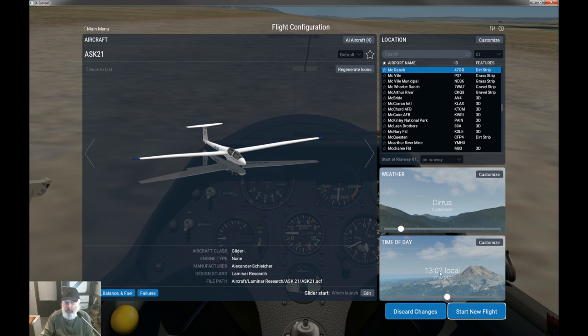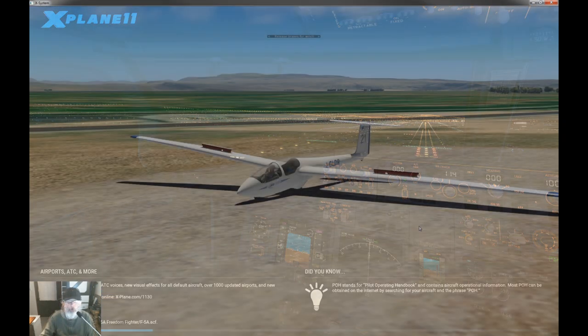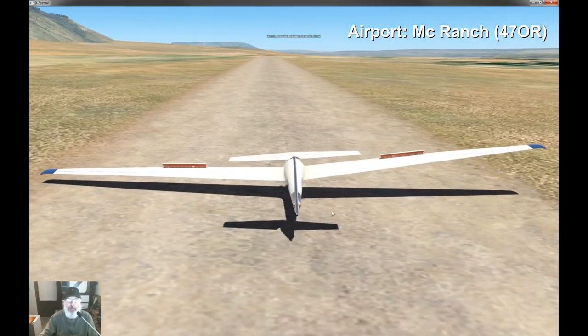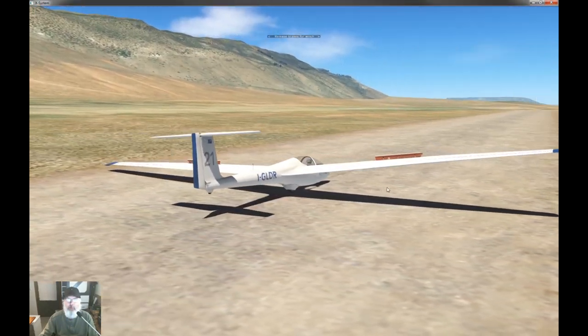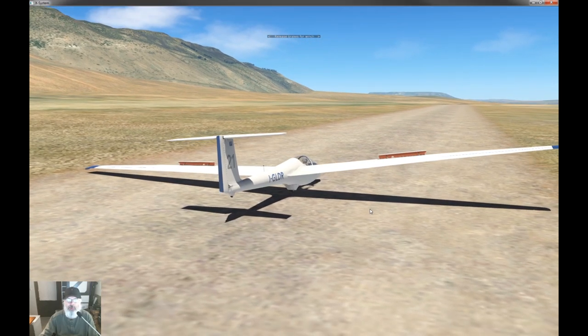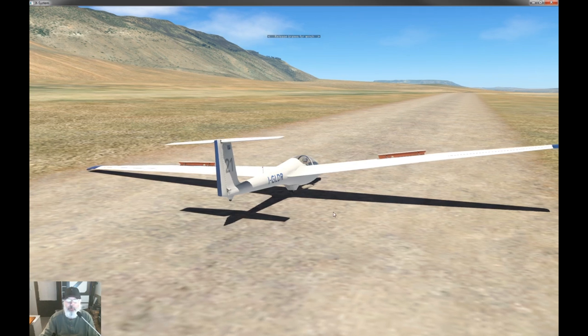Everything's set up — we've got our plane, location, and weather. Here's our glider hanging out on this little dirt strip. There's our ridge line right there, super close to the airport, which is why I chose this location. The winch launch doesn't take you very high, so you've got to get over to your source of lift as soon as possible once you get off the winch.